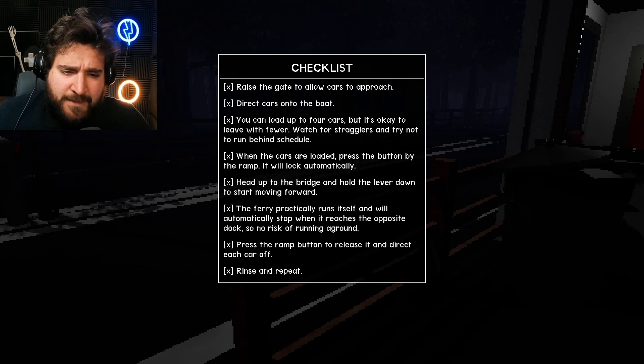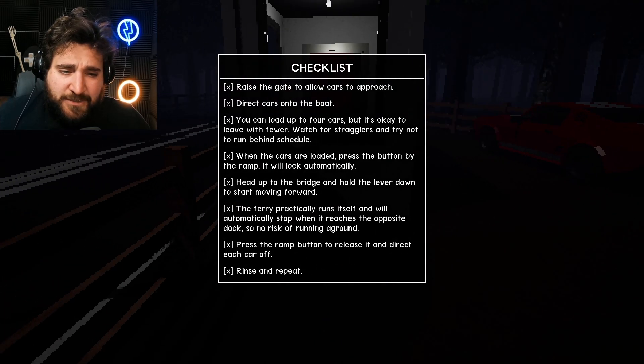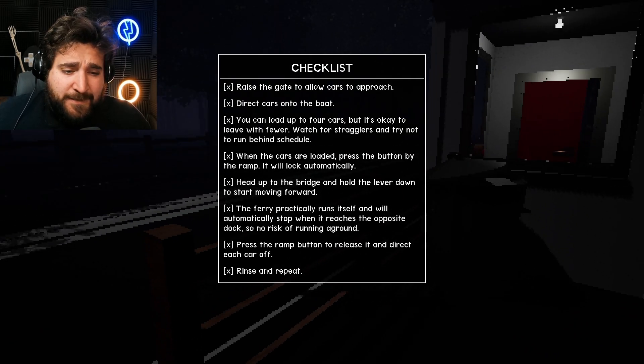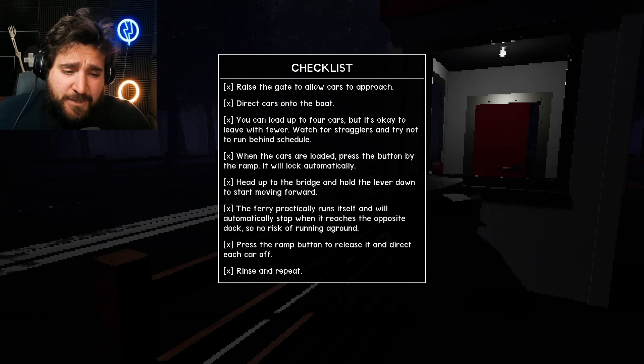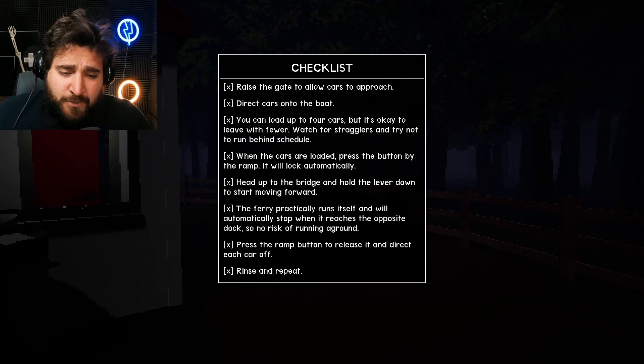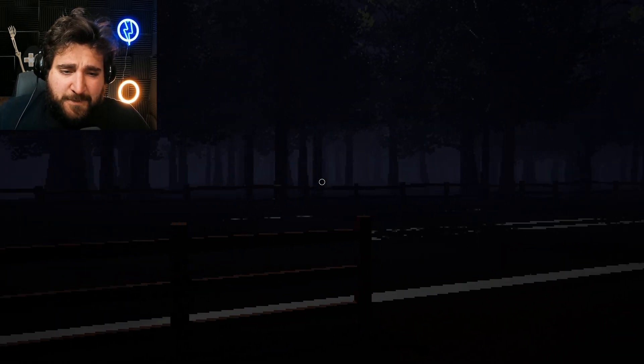It will lock automatically. Head up to the bridge and hold the lever down to start moving forward. The ferry practically runs itself and will automatically stop when it reaches the opposite dock, so no risk of running aground. Press the ramp button to release it and direct each car off — rinse and repeat. Yeah, that shouldn't be a problem.